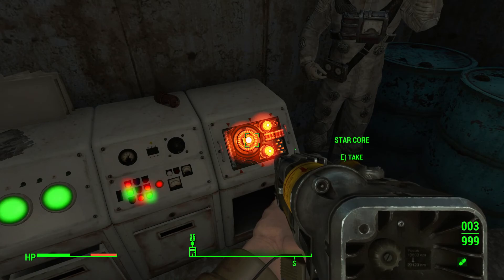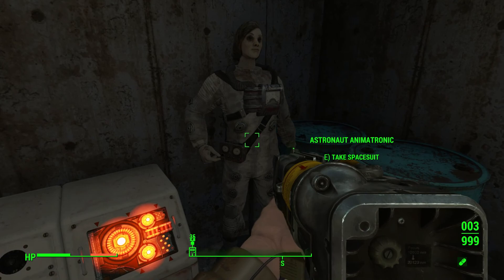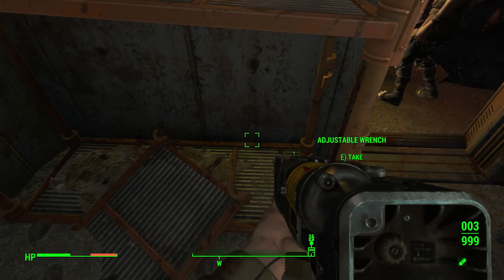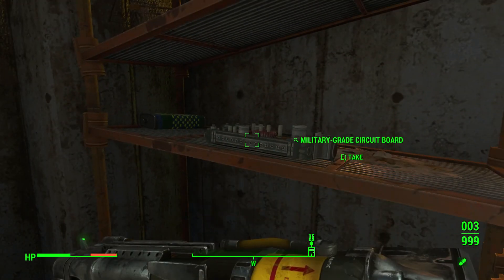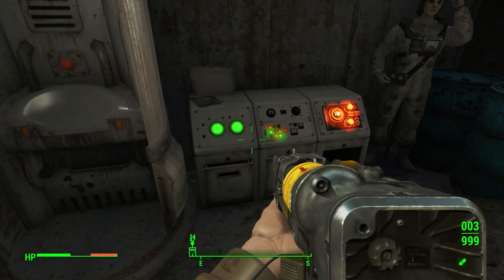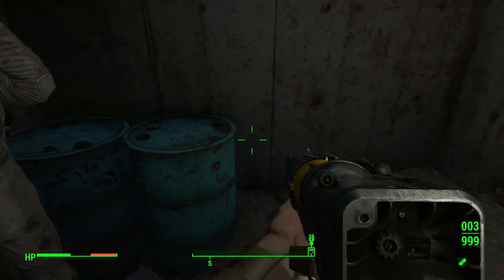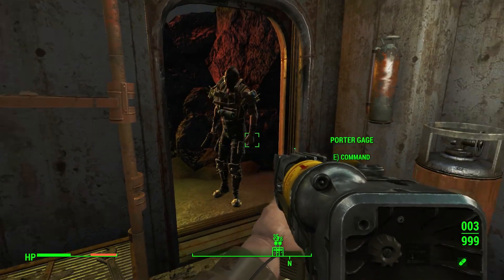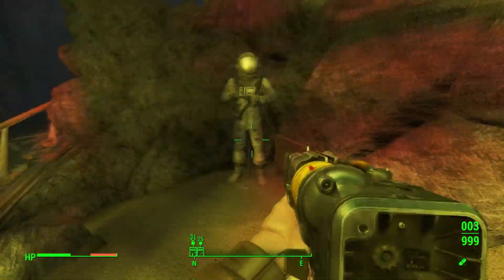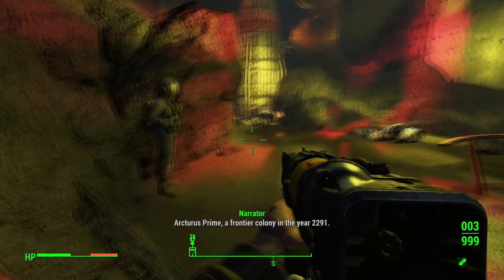Star core! Star core — now this one's lit up. I hadn't noticed a lit-up star core before. Another spacesuit we could take — I don't dare take it. Military grade circuit board — I'll take it, whatever. I took the star core. I don't know what they're for, but I'm wondering if they're going to be related to the star control quest — just a thought I'm having.